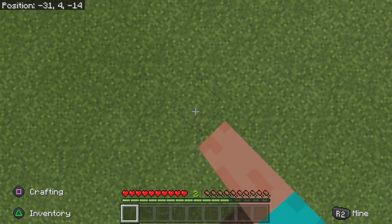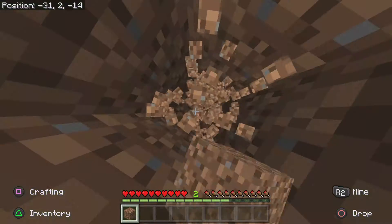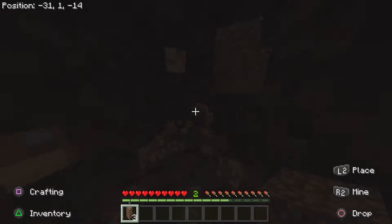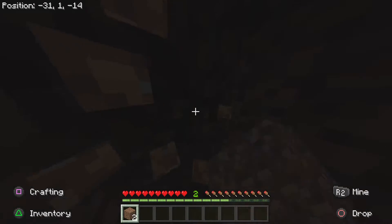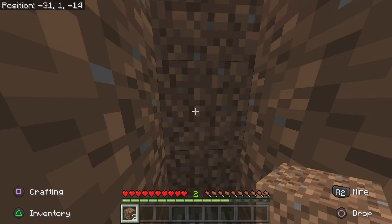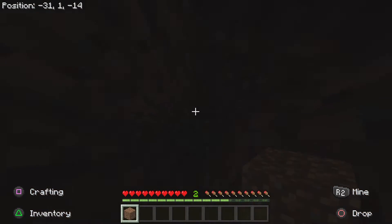What you want to do is go boom boom boom and place the dirt block above you, dig that out, place it back, dig that out again, place in both backs. You get that extra block, you place that there, then you go boom boom.